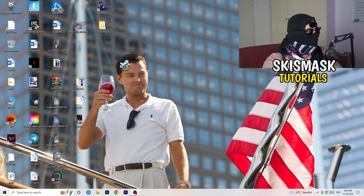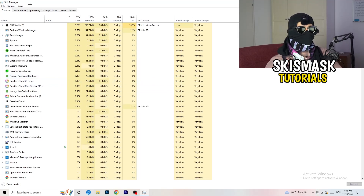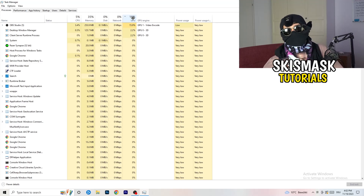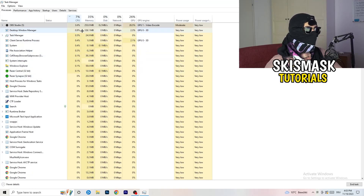Next, navigate to your taskbar, right-click it, and open Task Manager. Go to the Processes tab. You can see CPU and GPU usage here. Click on the GPU column first and end every task running in the background that has too much GPU usage and that you don't need — something like Razer Synapse, for example. Right-click it and click End Task. Then do the same thing sorted by CPU usage.